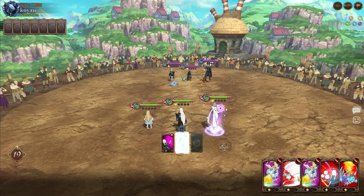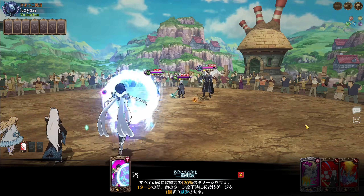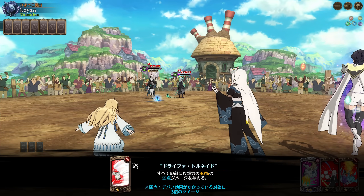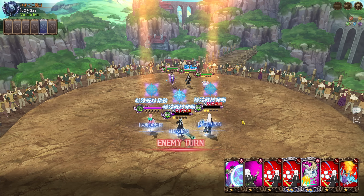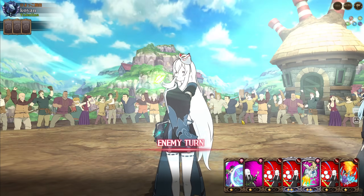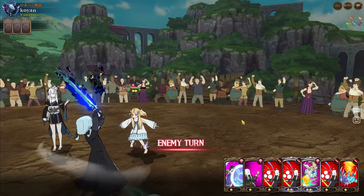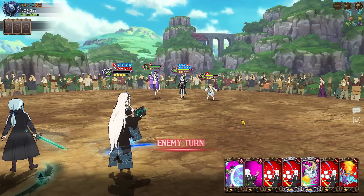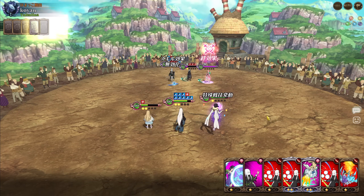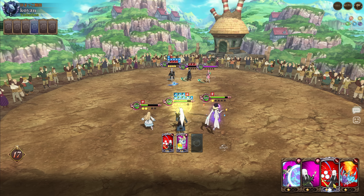The idea is: you go first and you wipe, or you go second and you die — that's it. I've been attacking with Akidna first, but honestly I should attack with Merlin first. If I attack with Merlin first, I debuff them twice, and by the time Akidna's attack hits it's three debuffs — that's 24% crit resistance ignoring. So it's probably better for her because she'll crit more often.